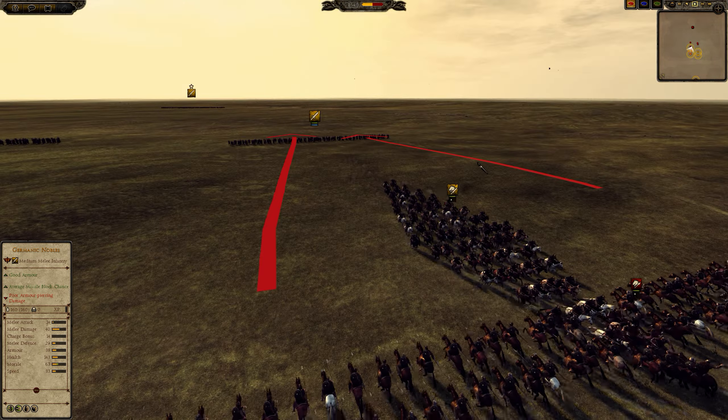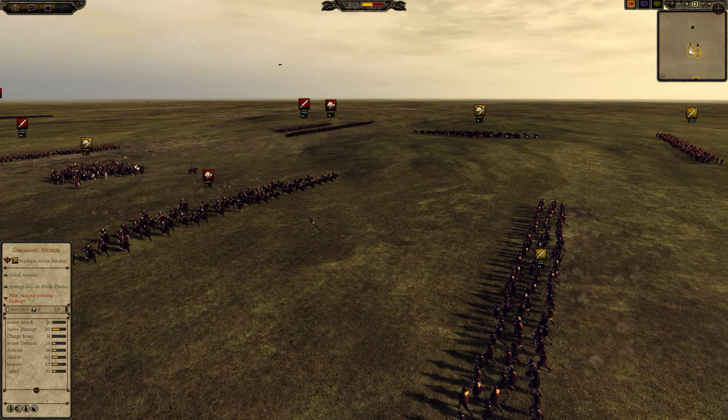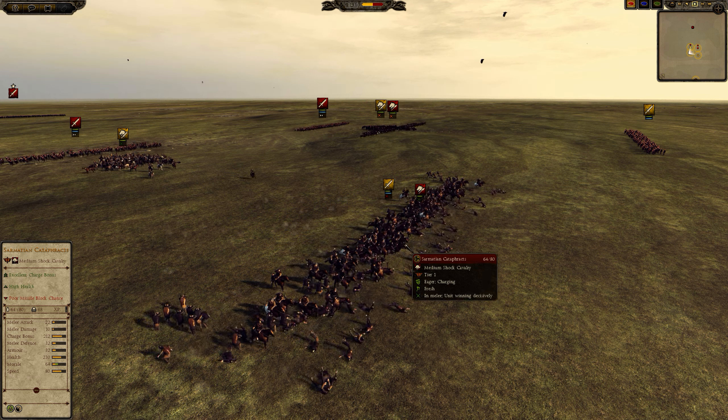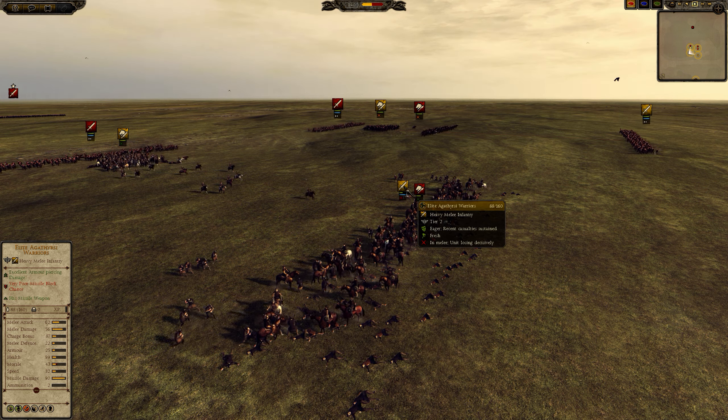First, the Sarmatian Catafracts. Being two ranks deep allows more Catafracts to make it out of the blob. And this charge is going to be absolutely devastating for the Elite Guthersai — one charge and they're essentially off the field.